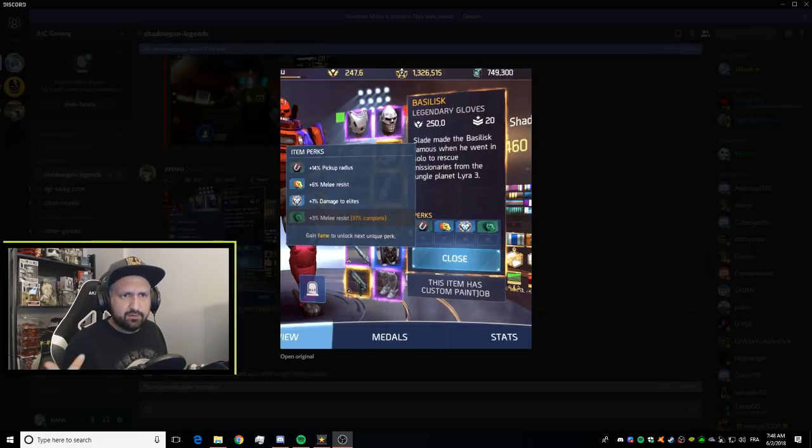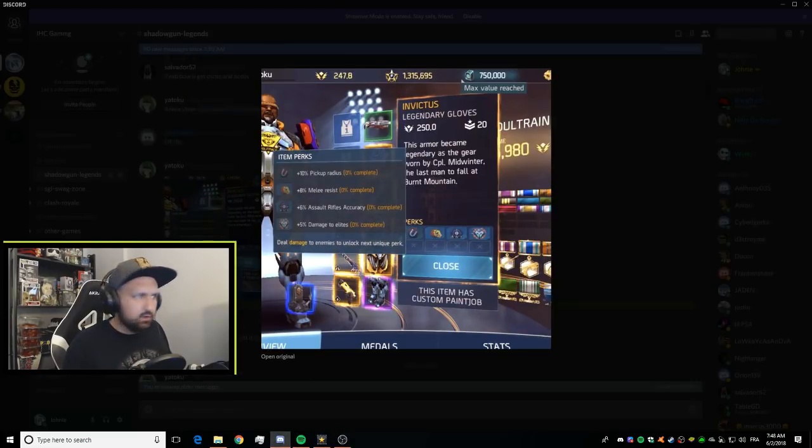Finally the gloves. The Basilisk legendary gloves have pickup radius, melee resistance, damage to elite, and another melee resistance perk. The Invictus gloves have pickup radius, melee resistance, assault rifle accuracy, and damage to elite — very similar. Neither set of gloves has crit damage, so I'm not impressed. My Caterpillar gloves have 12–13% crit damage, meaning you can find better stats on epic gloves right now.